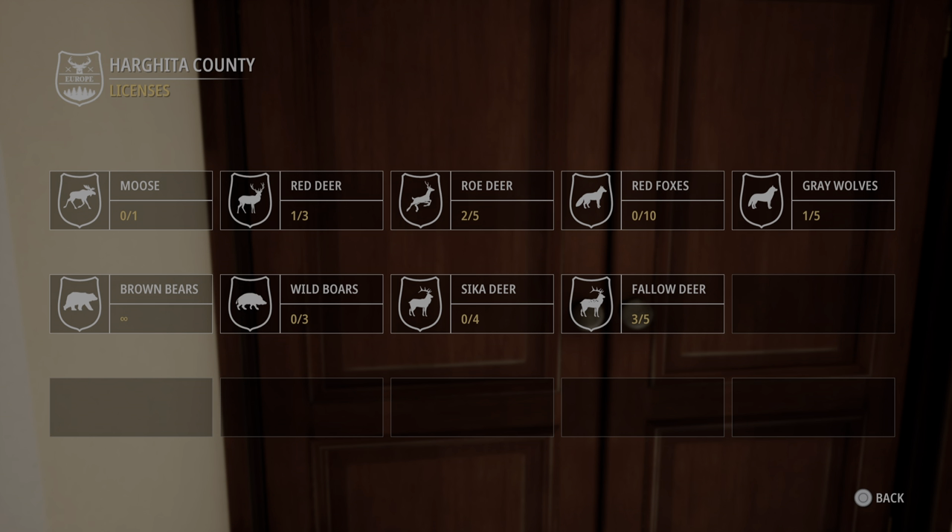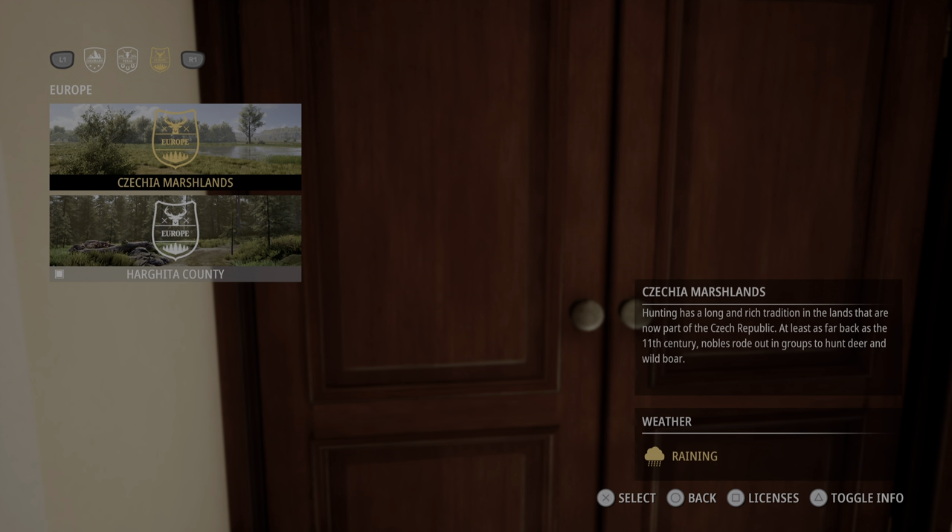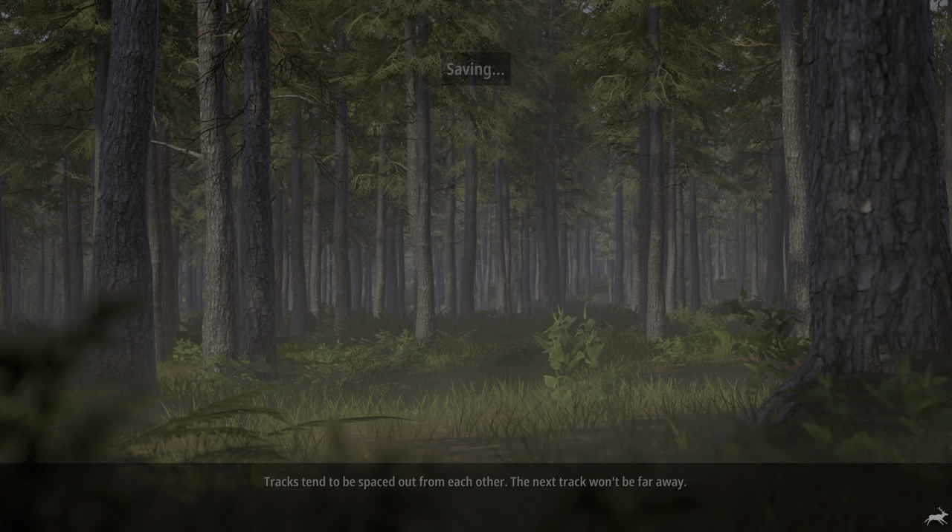My main goal for this episode is I want to try to get a moose and a bear. I don't know if it will happen, but I do have a bear already, and I did get a moose, but it was a baby moose and I sold it for 4,000 credits. And I need some credits.